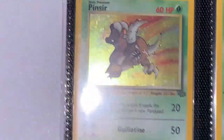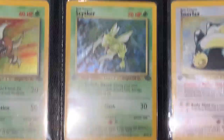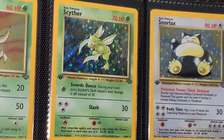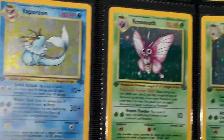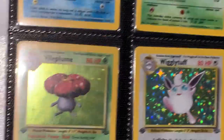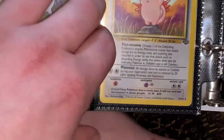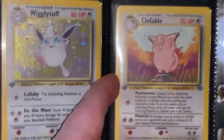And we've got Scyther — Scyther was the hardest one to track down. When you can't track it down on eBay and stuff, they want a ton of money for it. That's the last card I got for this set. And we have Kangaskhan, Snorlax, Victreebel, we've got the Vileplume, and Vaporeon. That's the end of the holographics that they made.